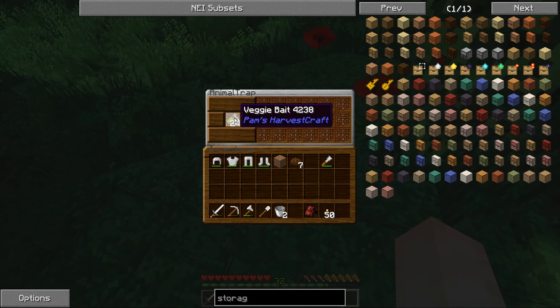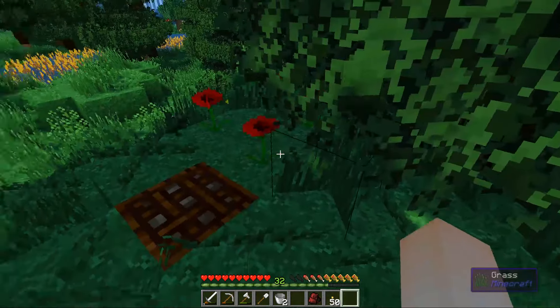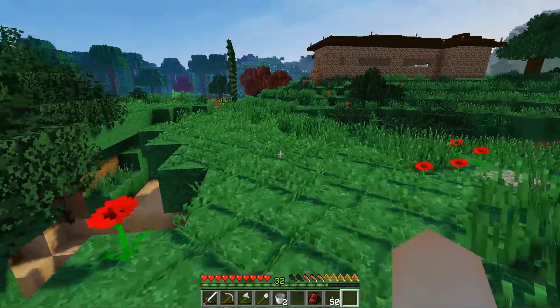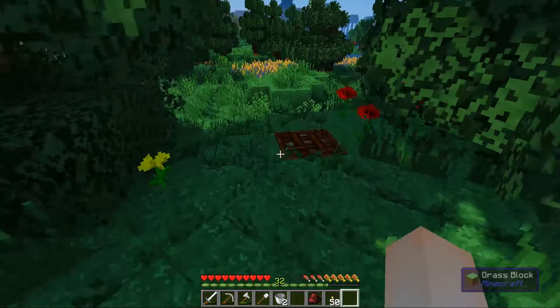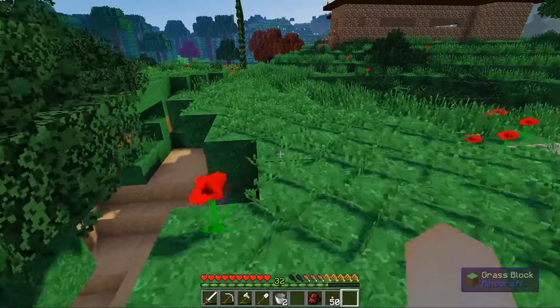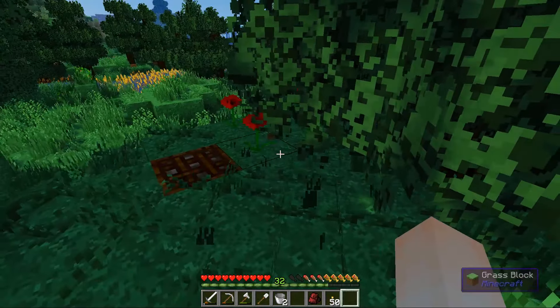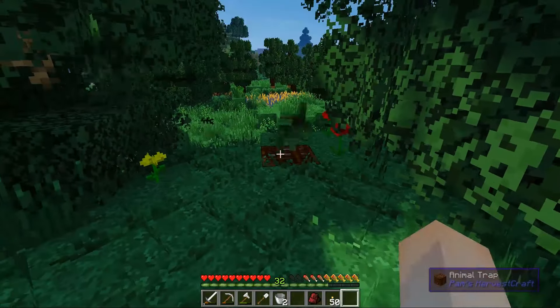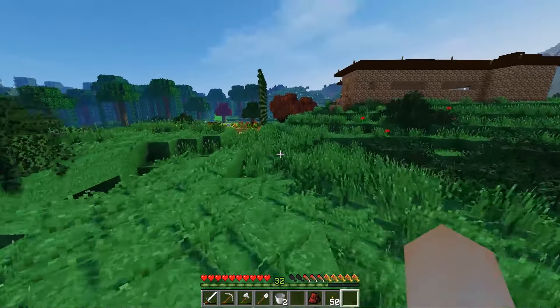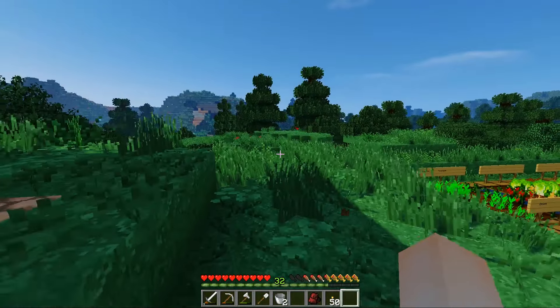Veggie bait is great because it only takes string, which I have from the ferns. You can make veggie bait out of veggies and bring in lots of animals. I feel a bit barbaric because I said I wasn't going to kill animals, but there ends up being chicken, leather, eggs, and feathers in here. I don't know — do you think that's staying with the idea of not killing animals? They're not physically dying and I'm not getting experience from killing them. What do you think?